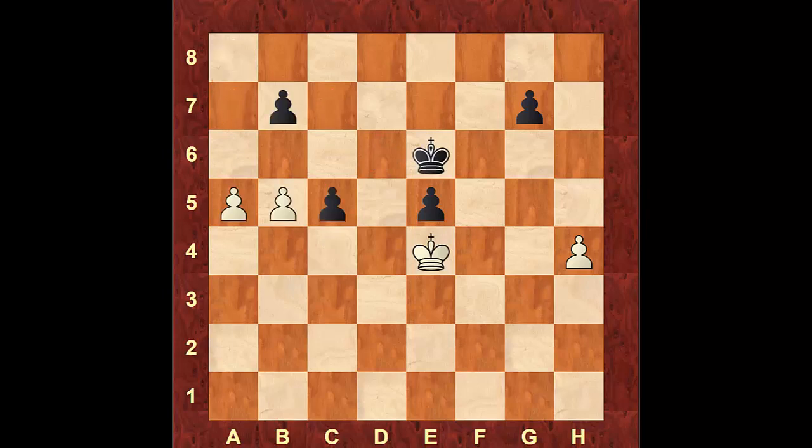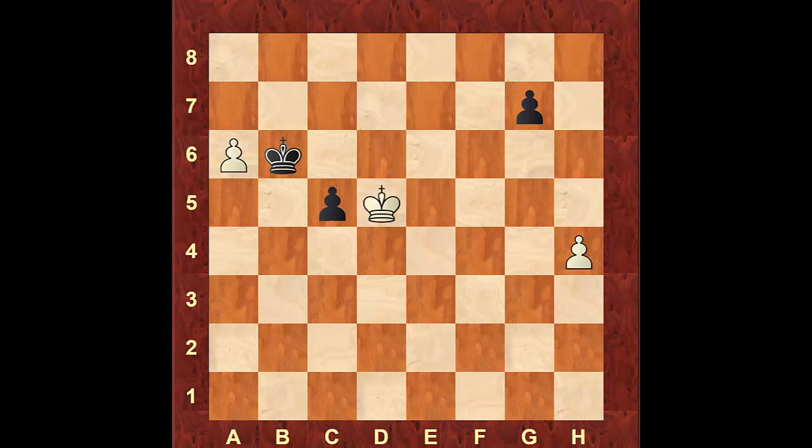If instead of pushing the pawn to c5 black goes after the pawns on the left hand side — let's say king to d6 — we still go for a passed pawn. After he takes and wins, black will be able to get inside the square of the pawn, but we do have the outside passed pawn so white will be able to take the pawn on the e file. If black goes after the pawn on the a file, we go after the pawn on the c file and there's nothing black can do. He takes the pawn on the a file, we take the pawn on the c file, and white is closer to black's pawn than black is, so white will be able to go after it, take it, and then promote his other pawn to a queen.